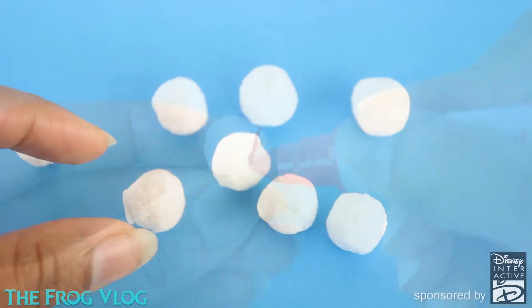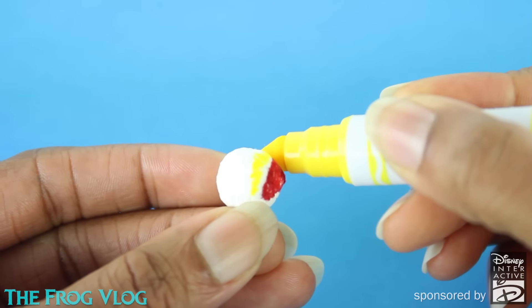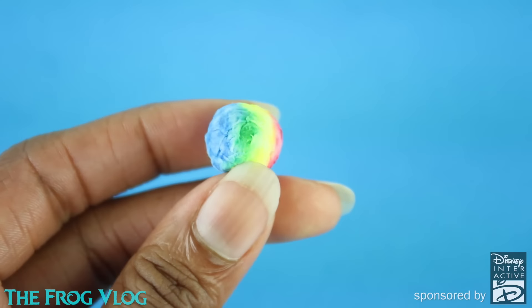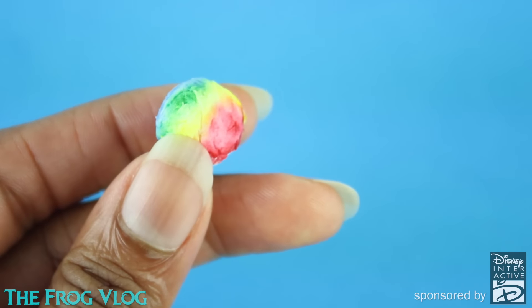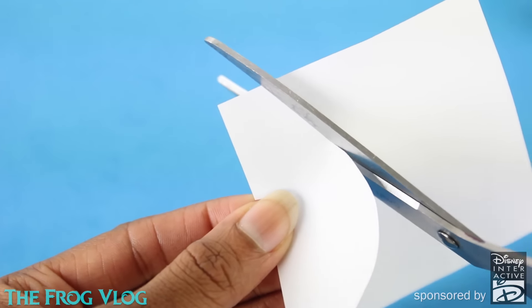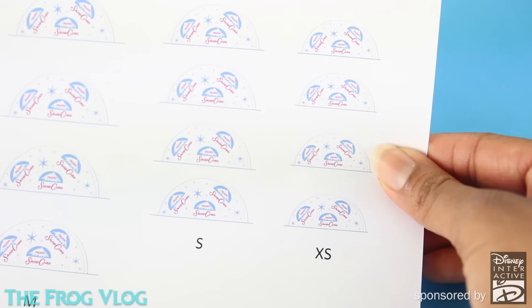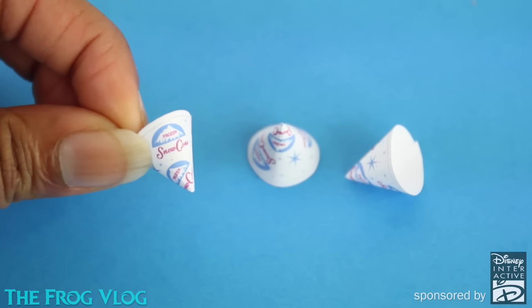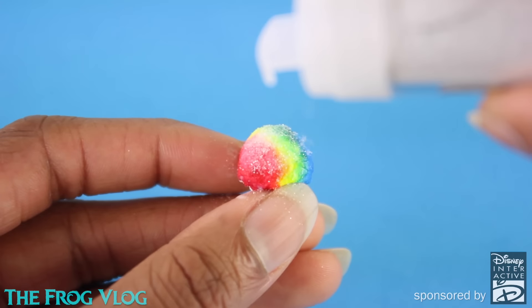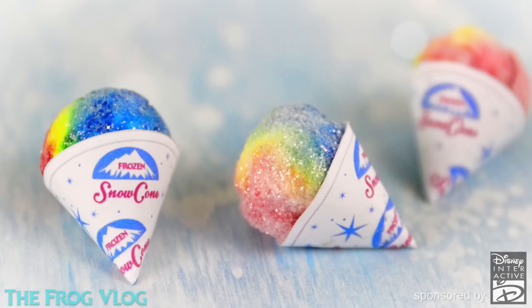Allow them to dry. Once dried, color it with a washable marker using different colors for different flavors. Lightly dab it with water, making the colors fade and blend together. Allow them to dry. Cut a semi-circle out of a piece of paper. Fold over and glue the ends to make a cone. We can also use free printables from our blog to make cones with labels. Brush over the top of the ball with glue, sprinkle with glitter, then allow it to dry. Glue it inside the cone and you're done.